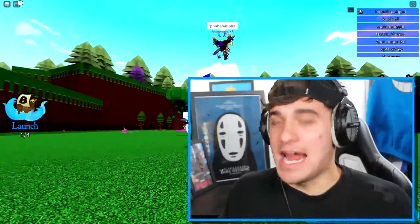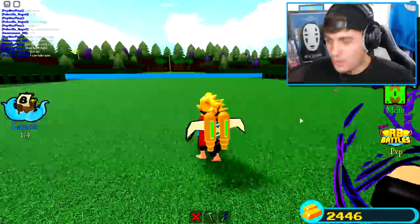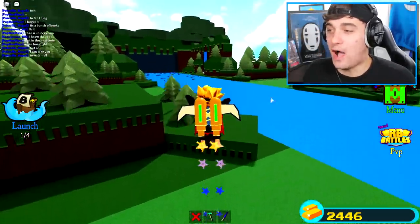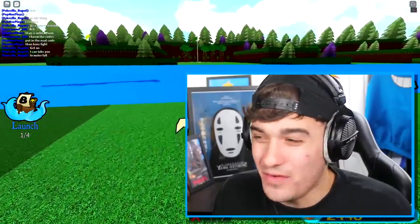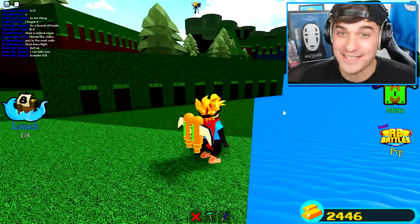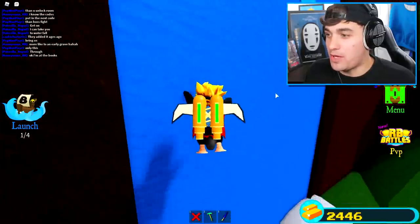Anyways, it is time for us, ladies and gentlemen, to find the first sword inside of Roblox. So according to one of my friends, Anonymous, the first thing we need to do is head over to this waterfall in the distance. Apparently, we have to put a code in over there and it gets the sword. So apparently, we just have to go through this right now, and when we get on the other side, we are going to find somewhere we have to put in a secret code.